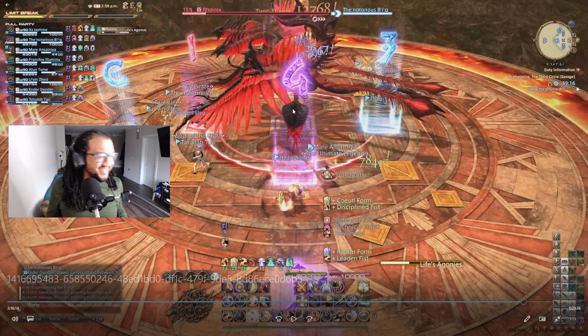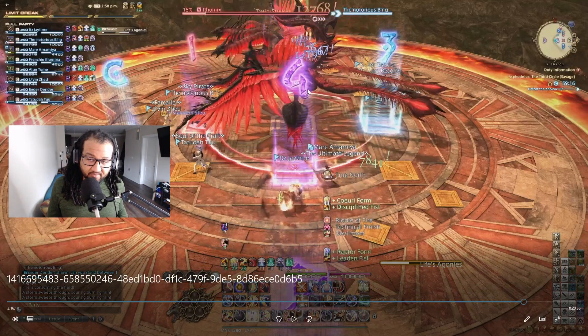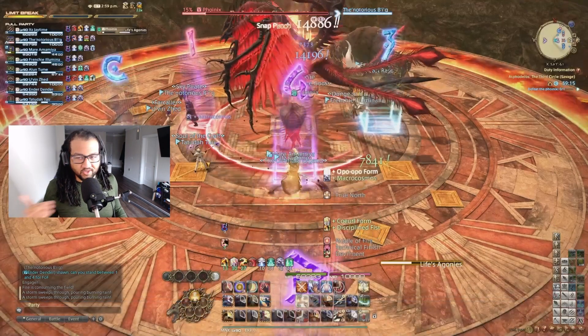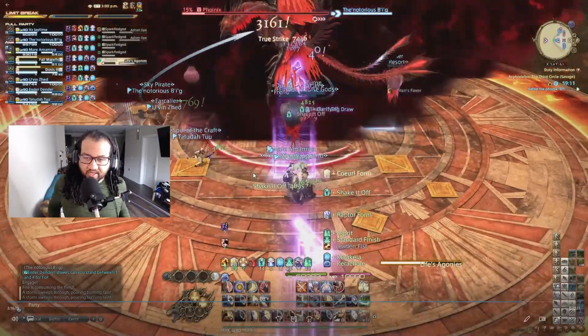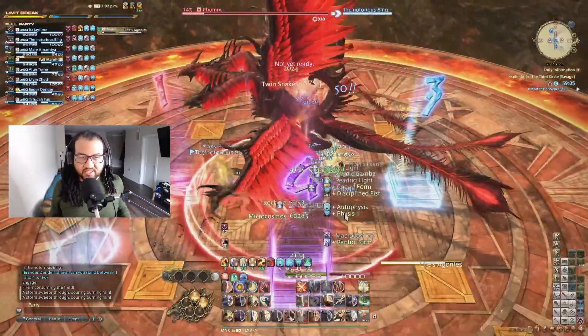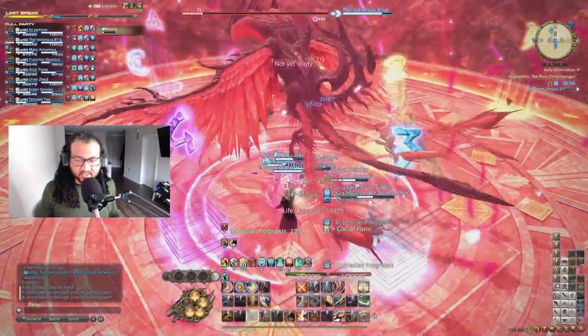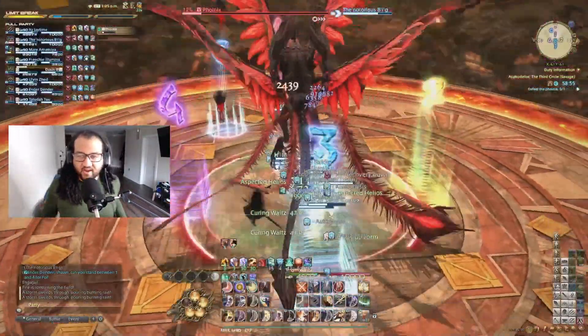After everyone gets blasted the required number of times, the healers need to heal everyone to full or we die — there's also a damage debuff active. If you have an Astrologian, their Astrodyne can skip this entire healing check. If not, make sure to use Mantra, Second Wind, and Bloodbath to help the healers fill you up. We had Astro, so she healed everyone back to full instantly. Use your mitigations — a big AoE is coming.